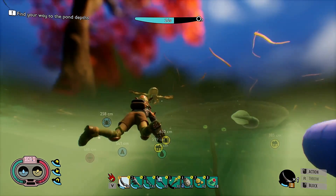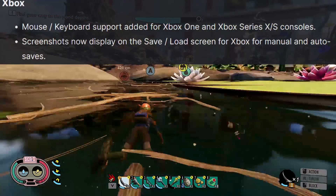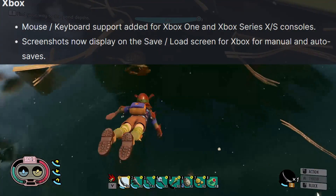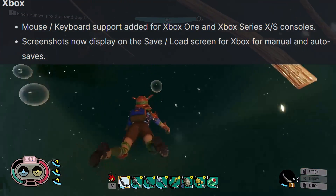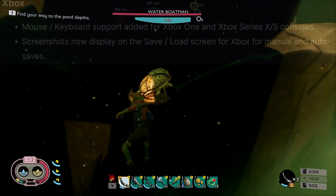Moving on to some additional features specific to Xbox, they have added mouse and keyboard support for Xbox One and Xbox Series X and S consoles. Also, screenshots now display on the save/load screen for Xbox for manual and auto saves.